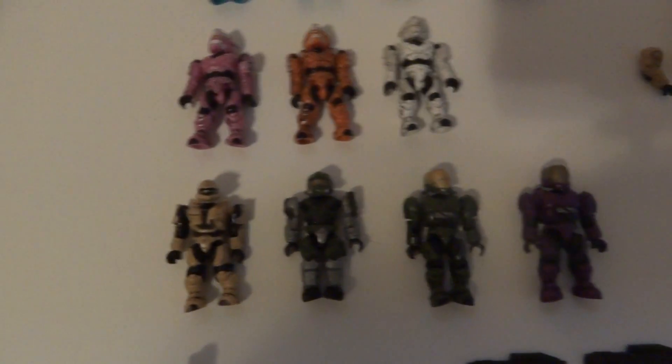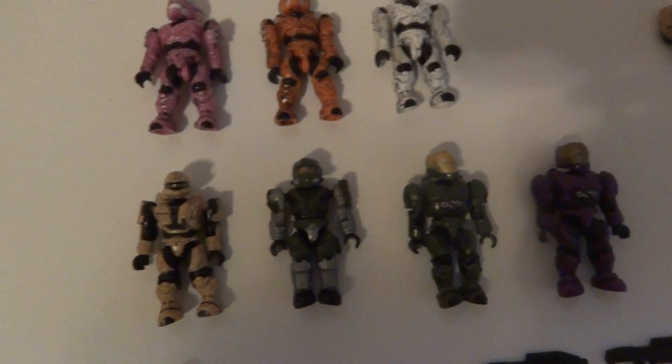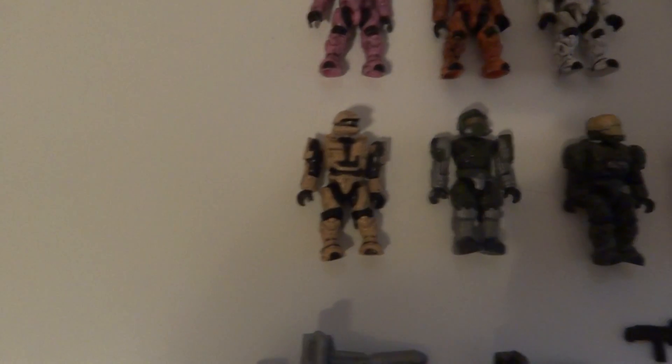And then for kind of unique Spartans: two EVAs — one Purple, one Green — the Green Hazop, which is one of my favorites, and the Desert Scout.